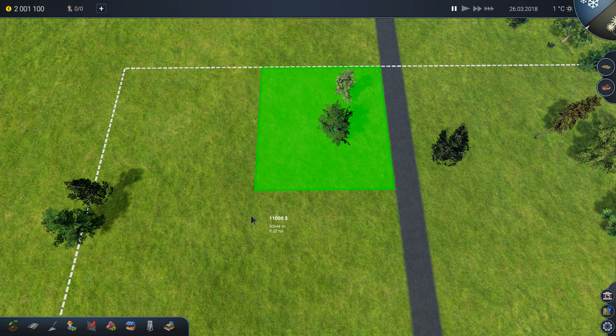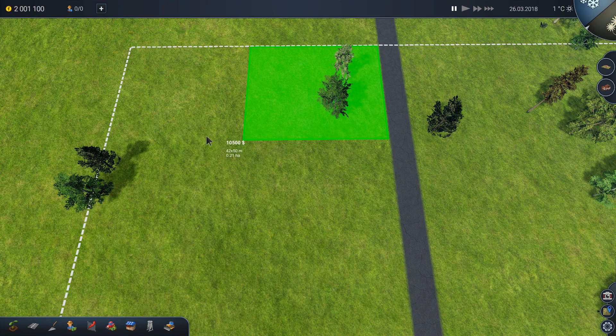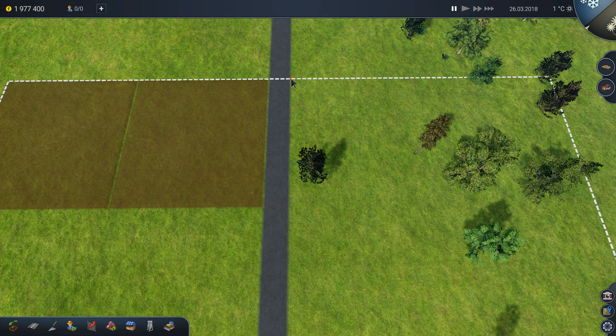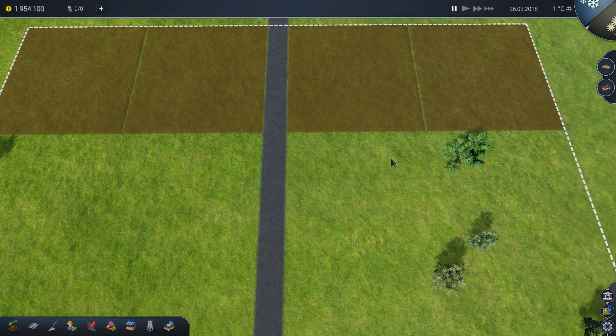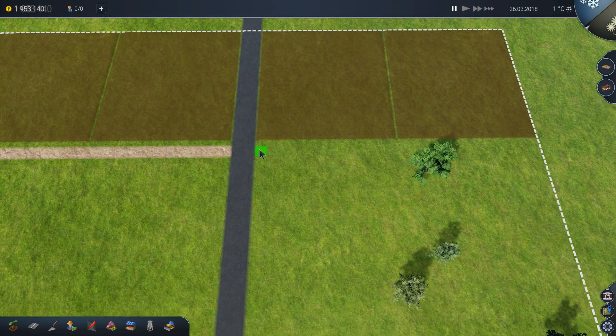It looks like the maximum field size is 50 by 50. I don't think the second field will be able to be 50, so let's put it 48 by 50. And another one — yes it's 48 here. On this side the same thing, 50 by 48 meters. It's quite small compared with the fields we're used to from Farming Simulator. So we have four fields now — nice fields. We will build some roads.